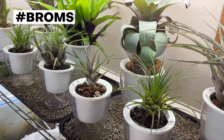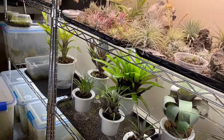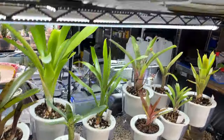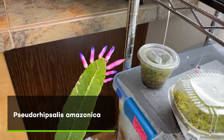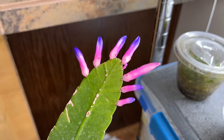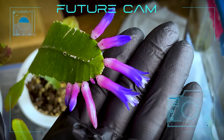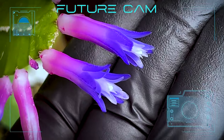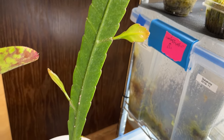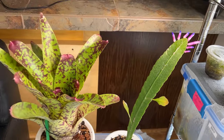Lots of bromeliads here, which is a big deal for me — I'm really into those right now. Here's an epiphytic cactus: Pseudorypsalis amazonica, which is just amazing. Those flower buds aren't fully open, but you can see how they almost glow like fluorescent — they're just unbelievable. And this one is growing some new foliage right now.